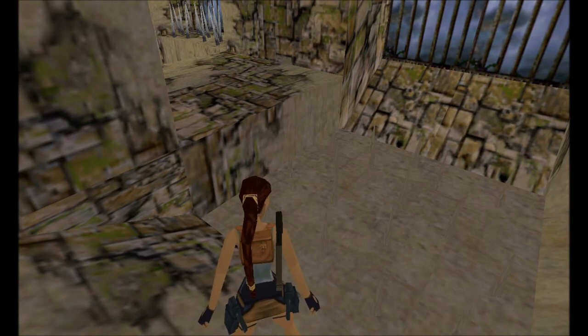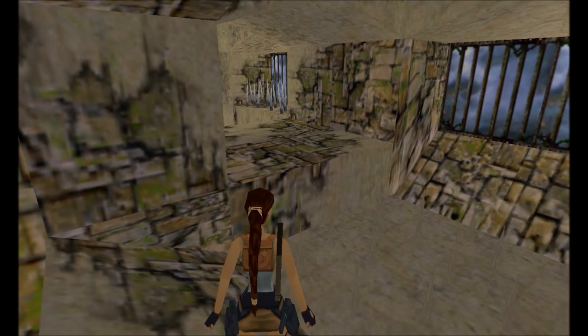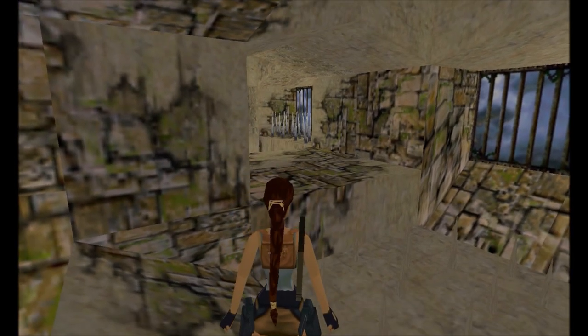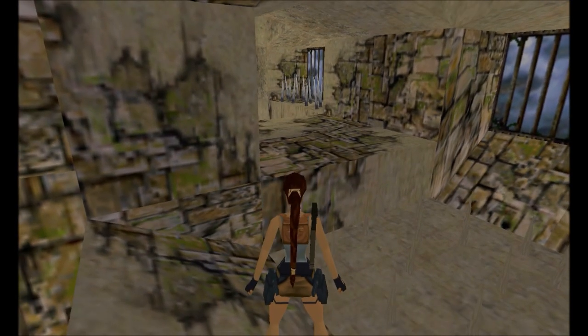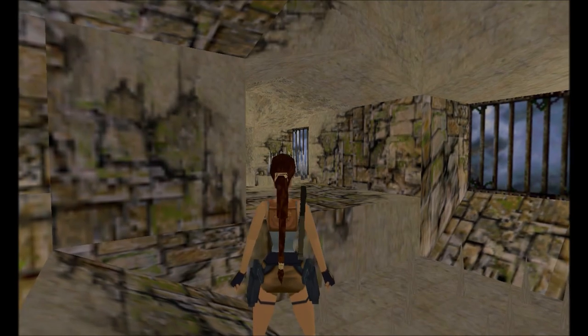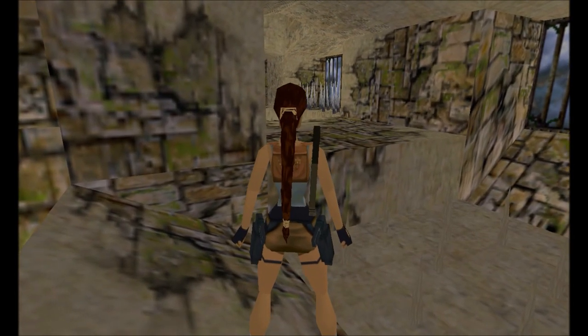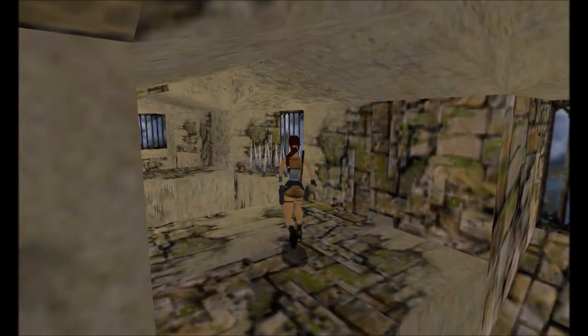Nevertheless, thanks to the crawl-climb we took less than half damage. If we were to use the ordinary climb we'd be in much more trouble. The spiky ceiling is not low enough to completely avoid our jump trajectory, so Lara might just scratch her foot. But this worked nicely — great.